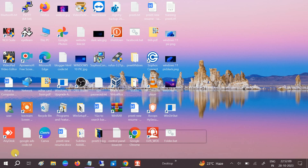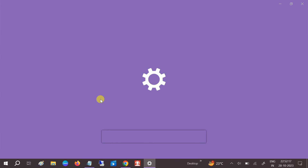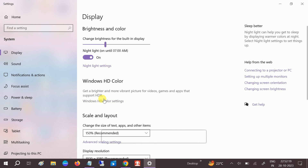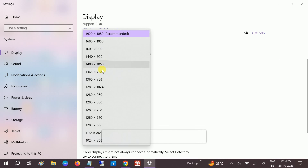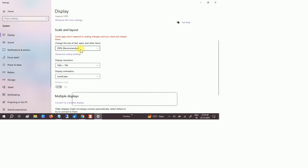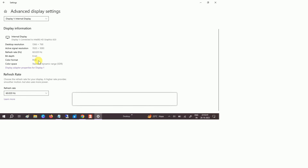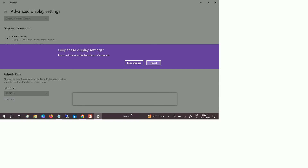Log out from your current account and log back in to see if the issue is fixed. You can also change your display resolution from Display Settings — the maximum supported resolution for most Windows systems is 1366 wide. You can also go to Advanced Settings and try changing the refresh rate to see if that helps.